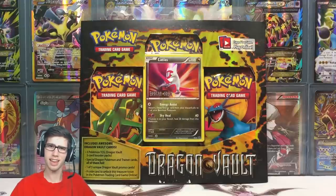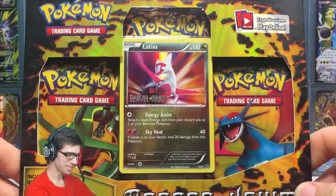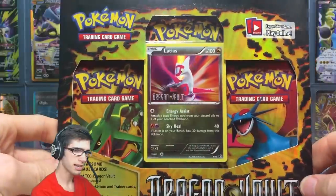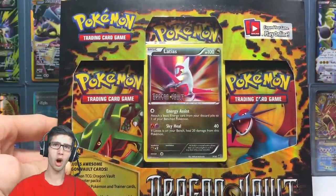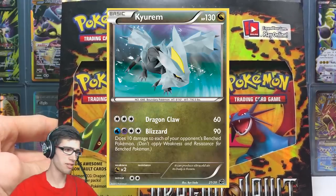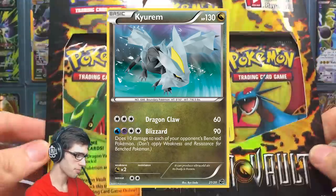For those who do not know, these booster packs actually come with five holos in each pack. The hidden gold in these booster packs would be the Kyurem secret rare, so that is what we're hunting for in today's blister pack.